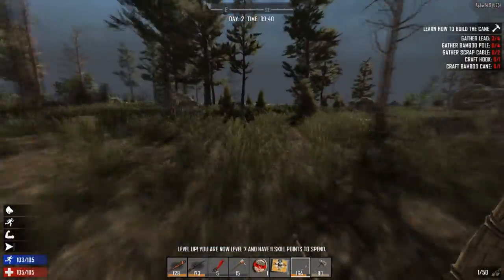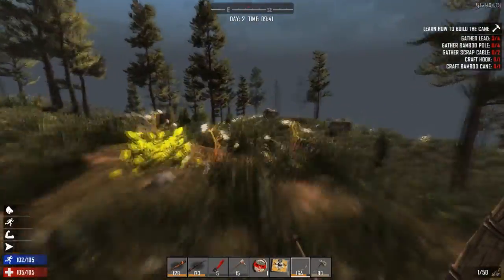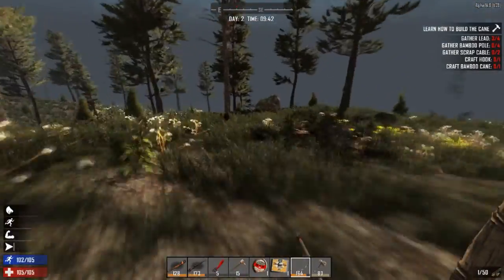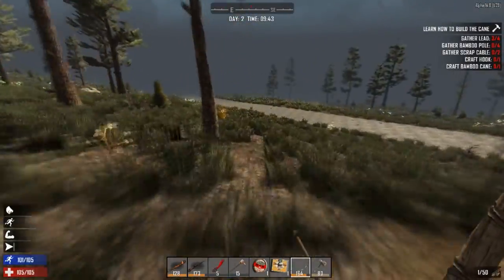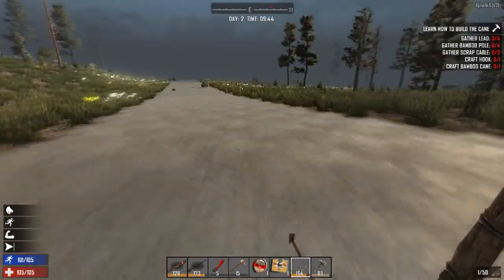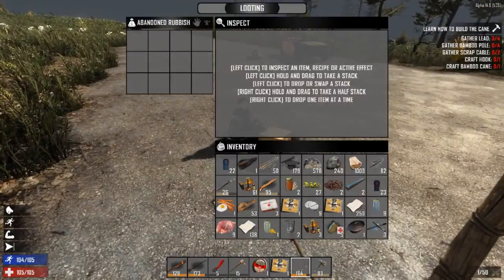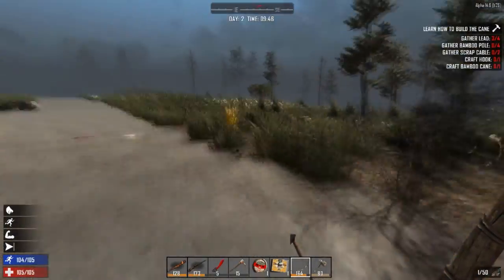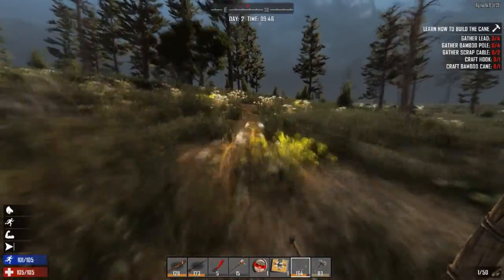We've leveled up and have 11 skill points to spend, which I'll do very shortly. I just want to get away from the wasteland area and into a more habitable area. Before fully exploring, I want to make sure the new location isn't bordering any dangerous biomes. There's some junk and cars — we can search them, but I think we've already searched all this stuff, so let's keep going.